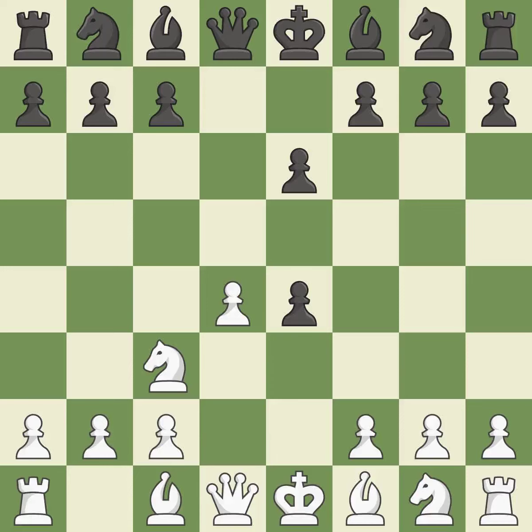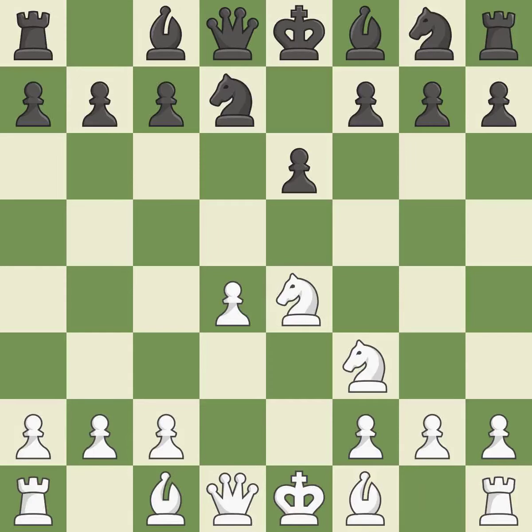Dxe4 opens up the center, captures the e4 pawn, and allows the queen to attack the d4 pawn — it is an inaccuracy. Nxe4 captures the undefended e4 pawn and centralizes the knight; it is best. Nd7 develops the knight toward the center and prepares to play Ngf6, so that if White captures the knight on f6, Black can recapture with the knight on d7 — it is best. Nf3 develops the knight toward the center, supports the d4 pawn, and controls the e5 square; it is excellent.